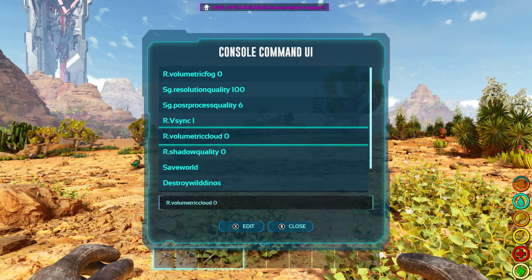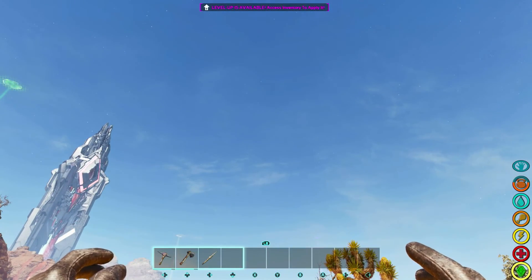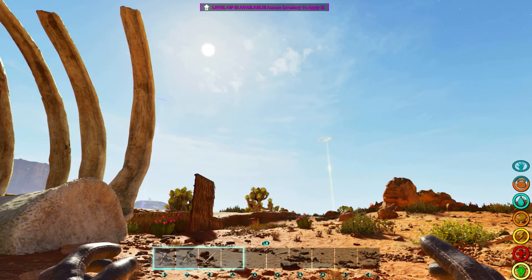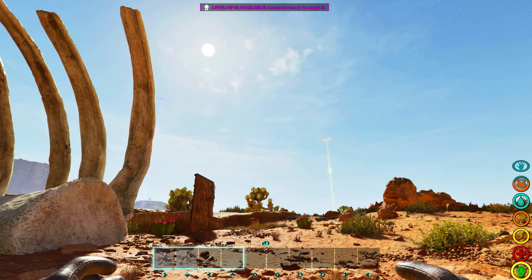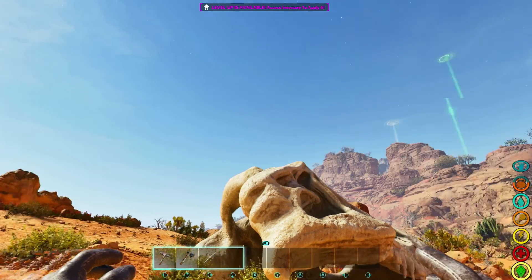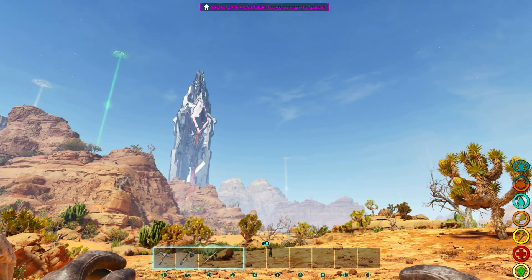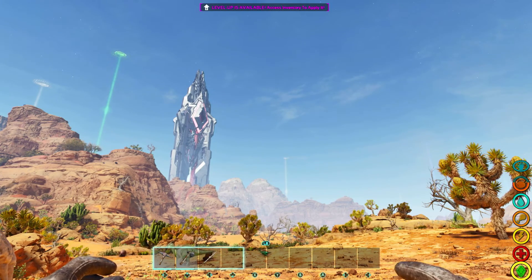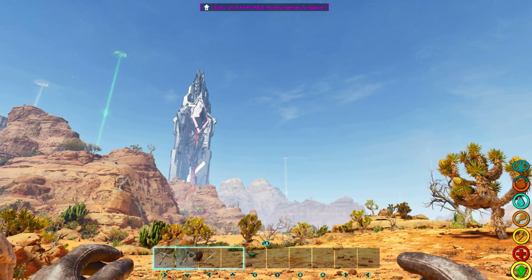The next one we're gonna look at is r.VolumetricCloud 0. This one here turns off all your clouds. As you can see it still leaves some of the nice clouds in the background — it doesn't leave just a plain empty looking sky. However it does remove a lot of the ones that are moving around and stealing your frame rates. So I like to turn that off and it still looks really nice. It just makes it so the game runs a little bit smoother.